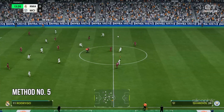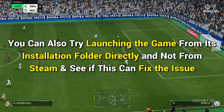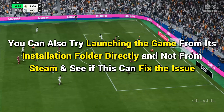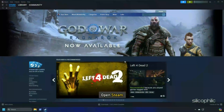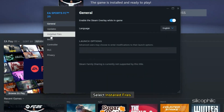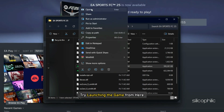Method 5: Launch the Game Through the Game Installation Folder. You can also try launching the game from its installation folder directly, not from the Steam platform, and see if this can fix the issue. Open Steam and head to Library. Right-click on the game, go to Properties, select Install Files, and click on Browse. This should take you to the game installation folder — try launching the game from here. If the error persists, move on to the next solution.